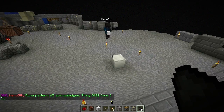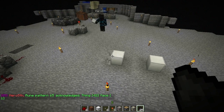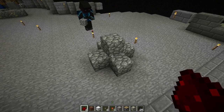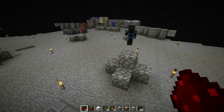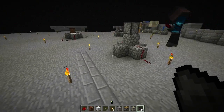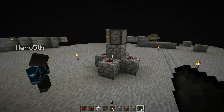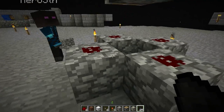Hero sets up the build: placing the iron block, getting rid of the unneeded blocks, grabbing a piston and throwing it on. He places the redstone and notes that the block flickers off momentarily when the redstone is placed — it phases out. Now that it's working, he confirms the sensor is active.